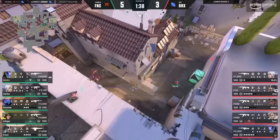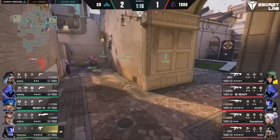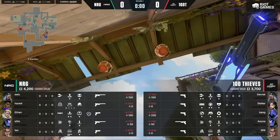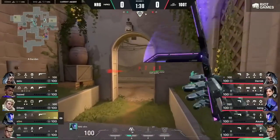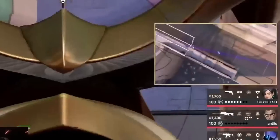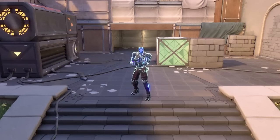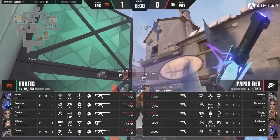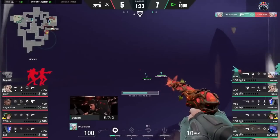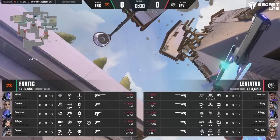Zero-point knife lineups are the bread and butter of any skilled KAY/O player. You can get a lot of good value from simply throwing it against the nearest wall to see who's behind it. Even still, especially before rounds when you have ample time to set up, you can easily elevate your gameplay by using more calculated knives that are harder to predict and virtually impossible to contest. Take A-Site on attack — one of the most common knives is immediately against the front wall of A main, but it's easy for a proactive defender to shoot, especially if main is blocked by a one-way smoke. Instead, here's a lineup that nearly every pro team has picked up, which clears all of the close angles on-site and lands too high to counter.